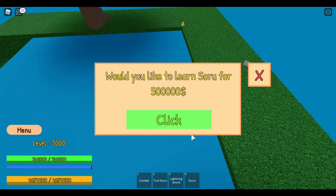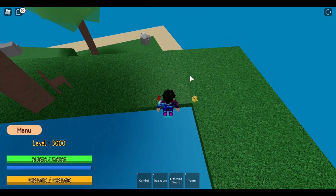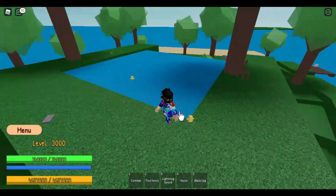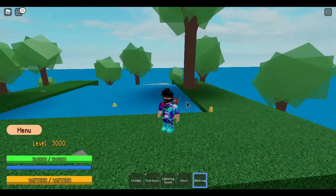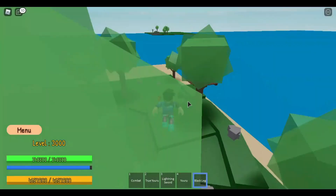This one is the Sorrow ability for 500,000 and this one is the Black Leg fighting style. Pretty much we have them right here, so let's test all the moves.